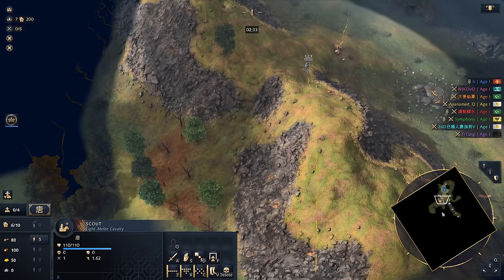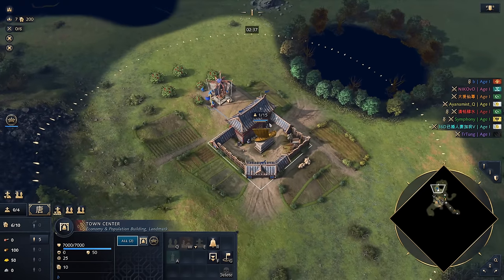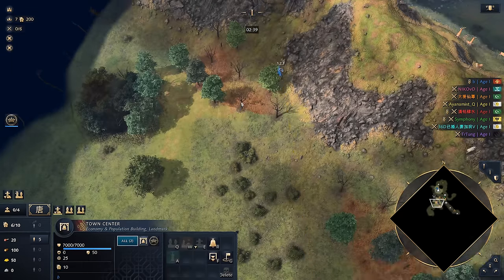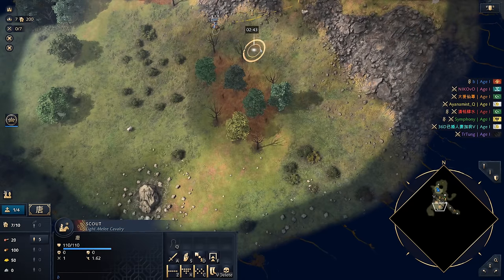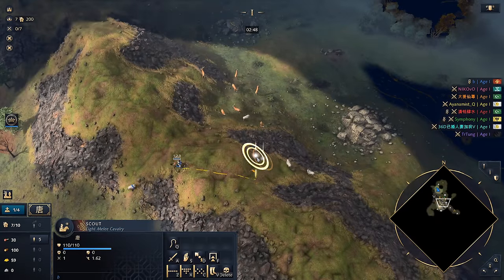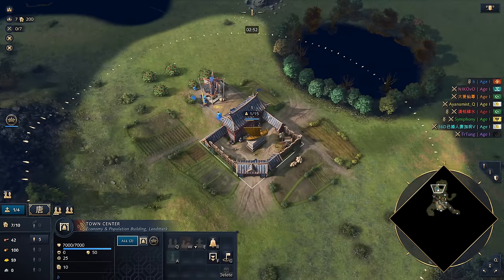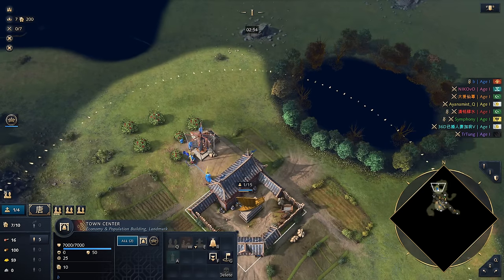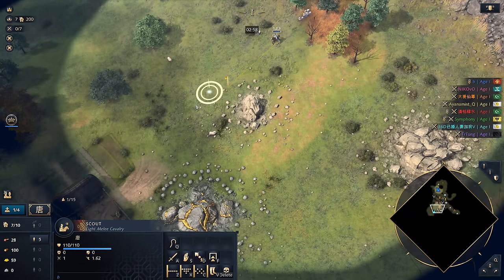We'll make our way over towards the middle. We've got our scout hotkeyed. We've got a second set of deer over here and some sheep. I wasn't going to grab those sheep but I'm going to go grab them right now — three sheep all stacked together like this. That is a jackpot. We've got five vills on food at the moment. Oh look at this — this is exactly why we come towards the middle.